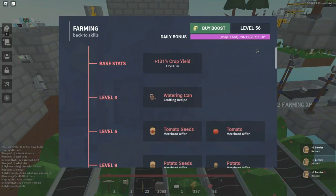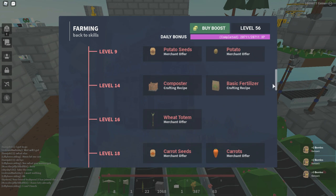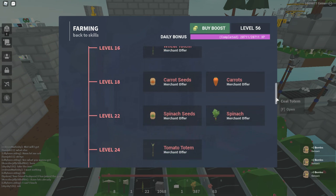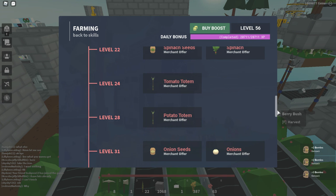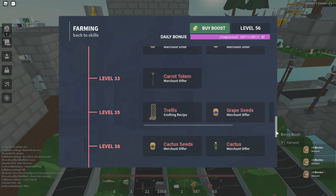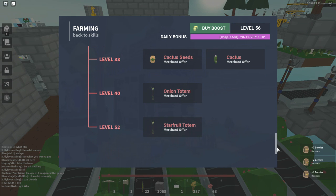For farming level unlocks: level 3 is watering can, level 5 is tomato and tomato seeds, level 9 is potato seeds and potatoes, level 14 is compost and basic fertilizer, level 16 is wheat totem, level 18 is carrot seeds and carrots, level 22 is spinach seeds and spinach — which is a new crop. Level 24 is tomato totem, level 28 is potato totem, level 31 is onion seeds and onions, level 33 is carrot totem, level 35 is trellis, level 37 is grape seeds, level 38 is cactus seeds and cactus, level 40 is onion totem, and level 52 is star fruit totem.